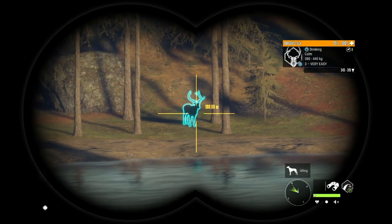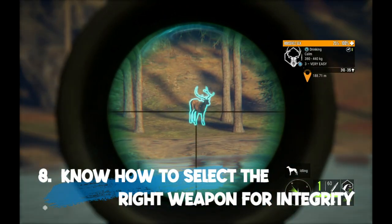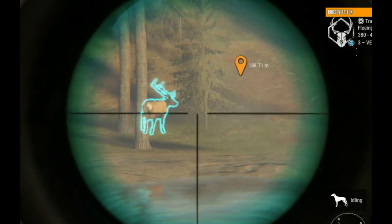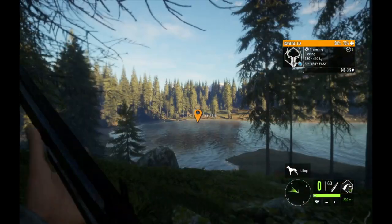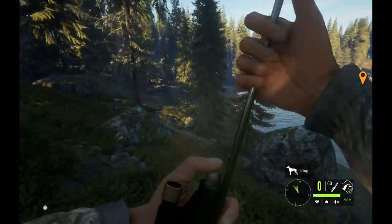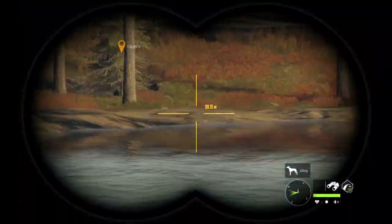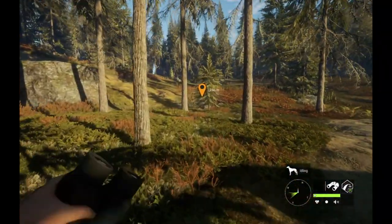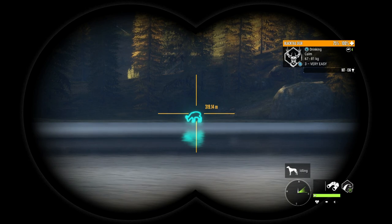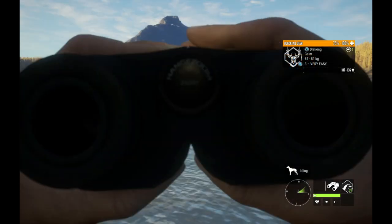Coming in at number 8 on our list of top 10 tips for finding diamonds is to know how to select the right type of ammo or the right weapon for the job. We have to pass the harvest check in order to get integrity and score a diamond. Even if you find one, you do have to shoot it correctly, and the way to do that is very easy — you can do it right in the game without even referencing Discord.